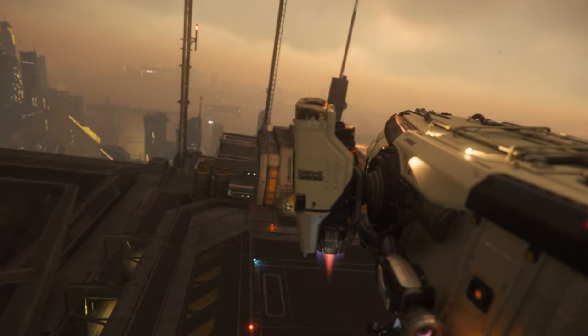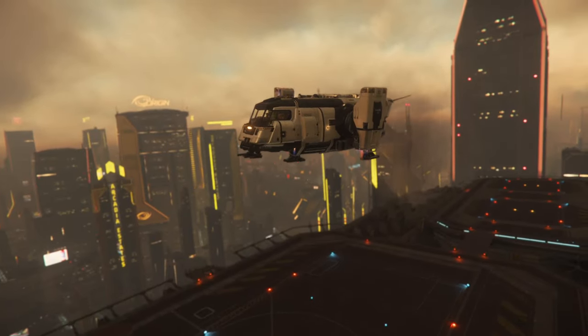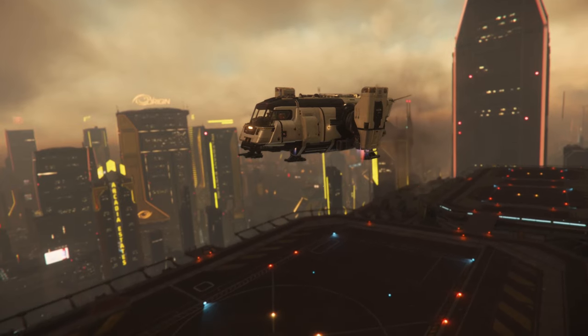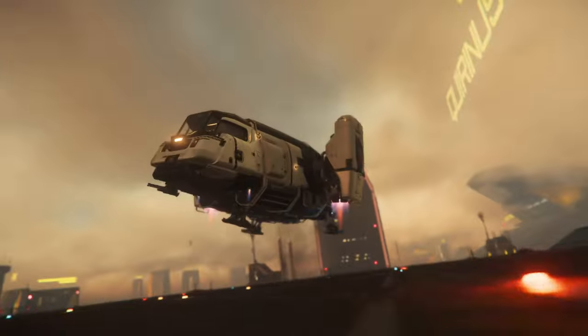The Cutter has a solid and robust design, often referred to as a flying brick. While it may lack the sleekness of some other ships, its sturdy build inspires confidence and ensures durability in the face of various challenges.